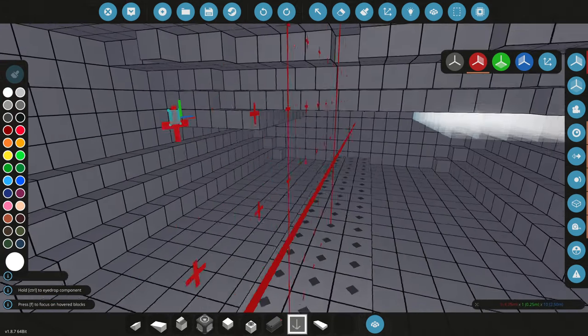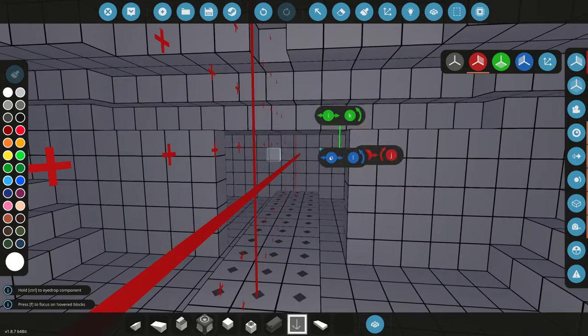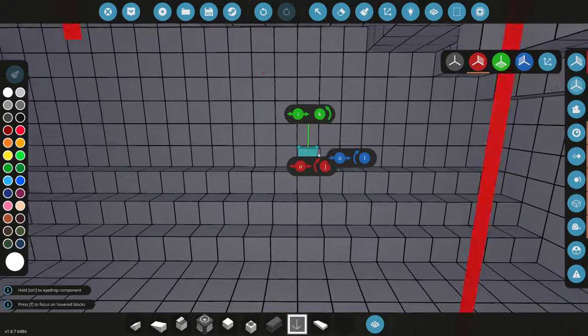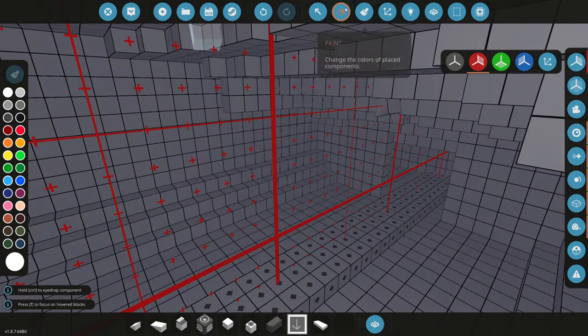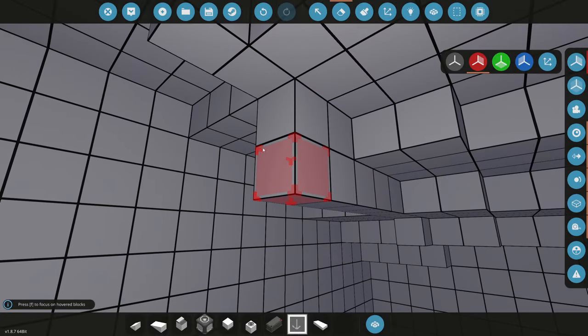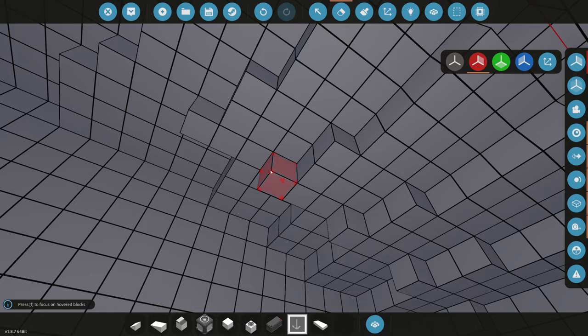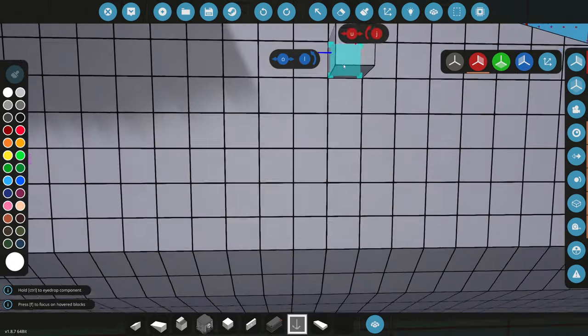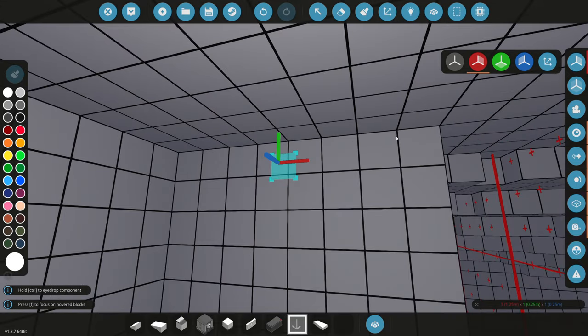We're going to block this area back here off completely as a storage area — that's normally a thing in real boats. The area right up here would be where the main engines are. We need to figure out how big the engines will actually be, so let me clear as much of the ceiling as possible to see how much room we have. Right where this wall starts, we'll block it off straight into the engine room.